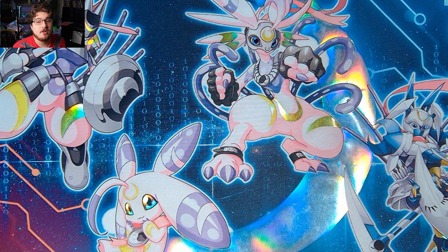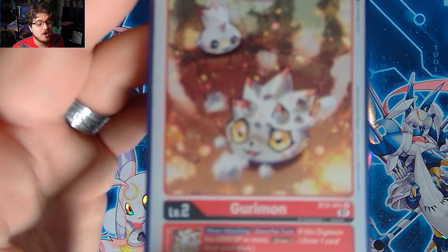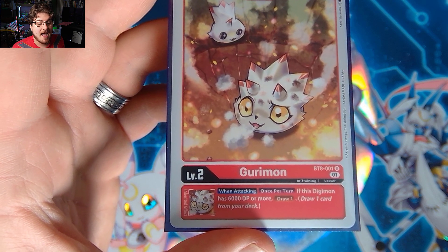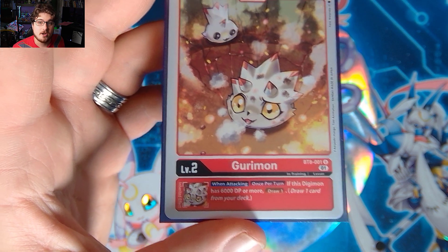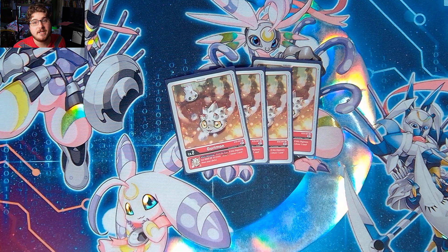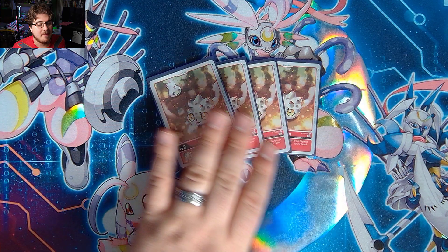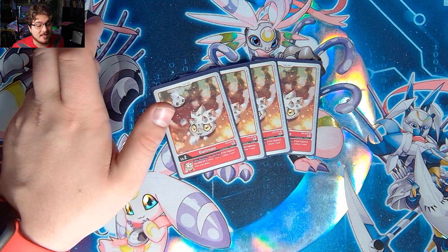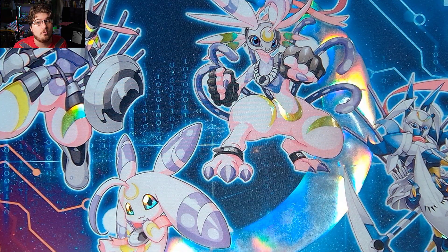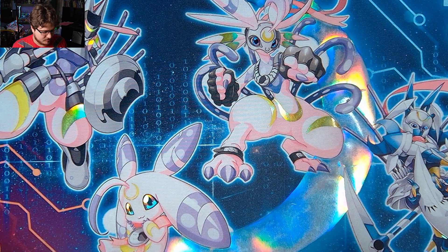Let's get into this deck profile. First off for the Digitama, we have four Gigimon from BT8. If this Digimon has 6,000 DP or more, draw a card — it's a when-attacking skill, once per turn. This allows us to gain card advantage, which we need in this deck to get us to our pieces and really helps in the long game. I think this is a very solid Digitama choice.